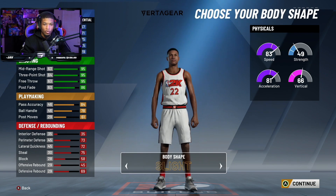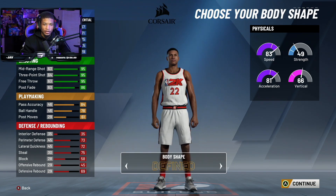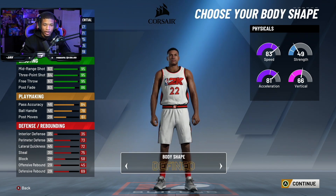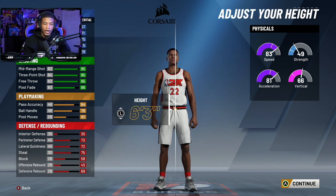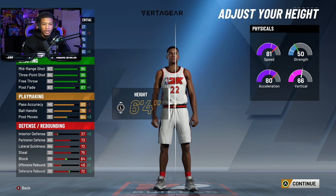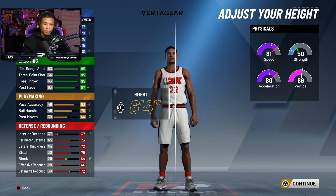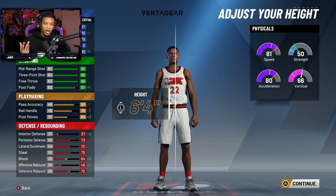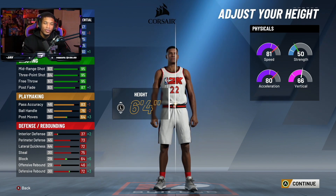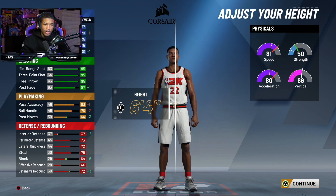Now that we've done this, I like to look defined — not swole. I'm going 6'4". The reason why I chose 6'4" is because I like to be a little bit longer and it doesn't hurt my shot. My ball handling may go down a little bit, but it's not anything insane. I'm just going to be running off screens and doing that type of stuff anyway, which is what I normally do. I just need to be able to go crazy like I did last year, and my ball handling wasn't amazing last year so I'm not really worried about it.